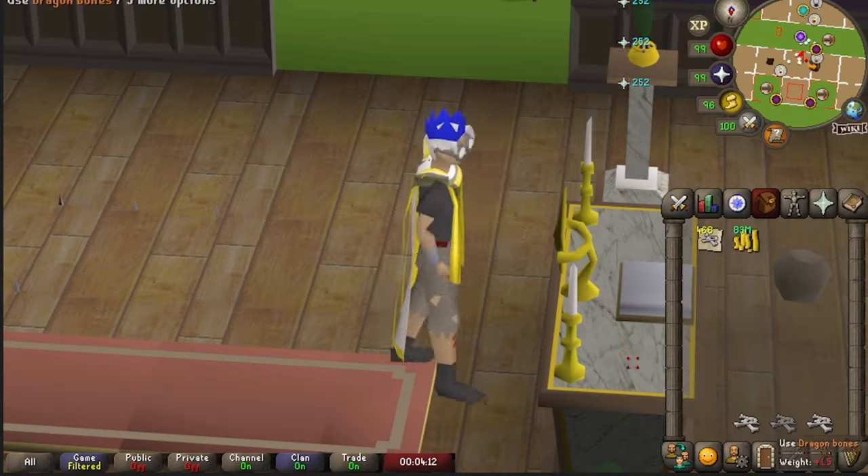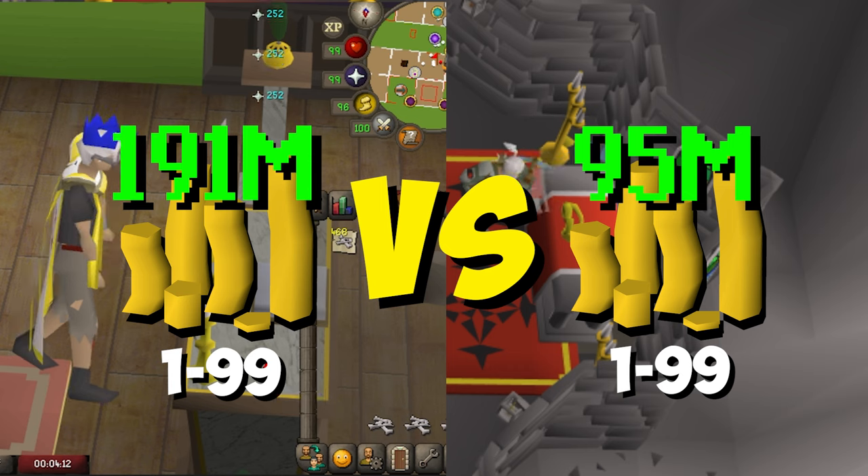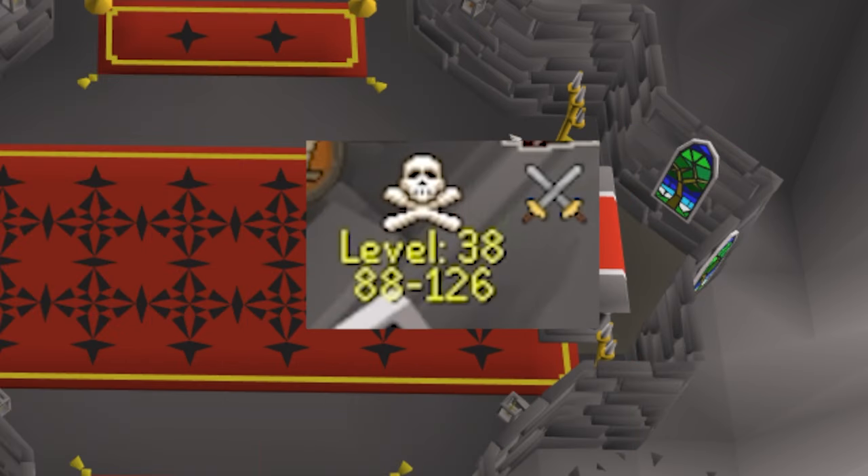The Chaos Altar offers double the experience of the Gilded Altar, making it a more cost-effective option for prayer training. However, it's located in a multi-combat zone in level 38 wilderness.